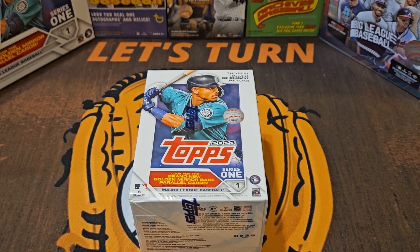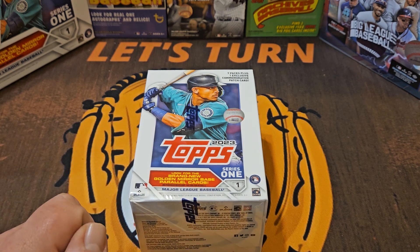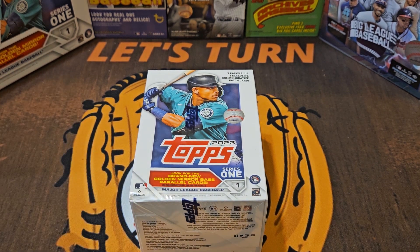Welcome back to Let's Turn Two. Today's a bonus video — I picked up a blaster box of 2023 Topps Series One and I want to continue the hunt for a numbered parallel out of retail. So far on this channel I've opened one blaster box, three hanger boxes, and a mega box off-camera. I've had zero numbered cards — I don't count the foil board parallels or the retail exclusive blue parallels because those aren't numbered.